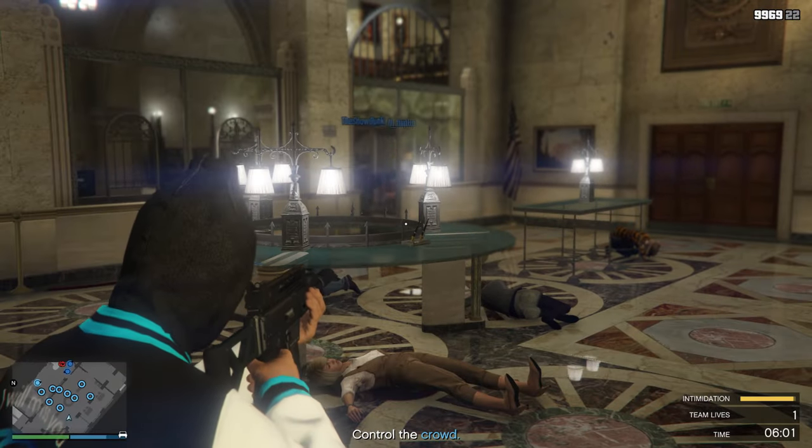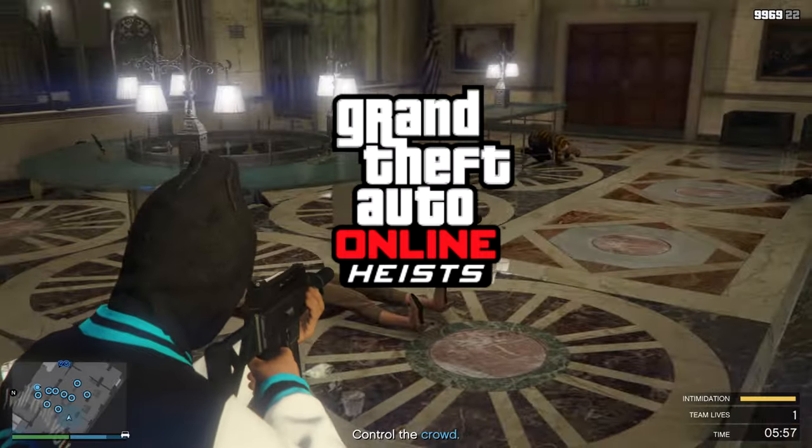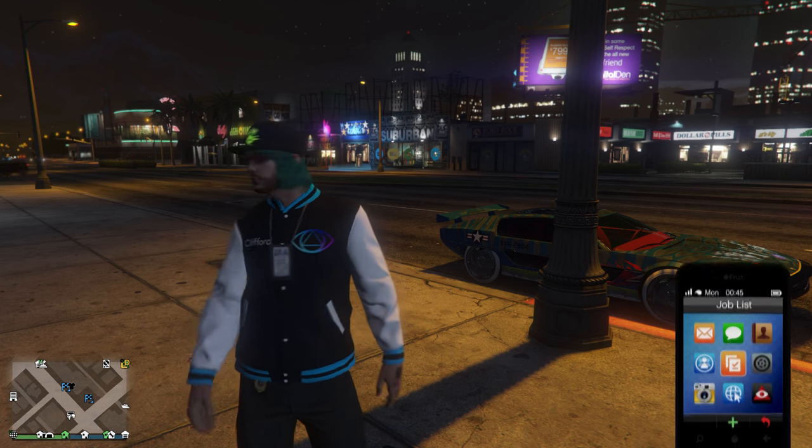Today I'm going to show you how to start or join an apartment heist in GTA Online. There are a total of 5 classic apartment heists. From the easiest one, which is the Fleeca car job, to the last and hardest one, which is the Pacific Standard heist. Also, the Prison Break heist is said to be arguably harder, which can be true due to the bugs in this heist. Without further ado, let's get straight into the video.